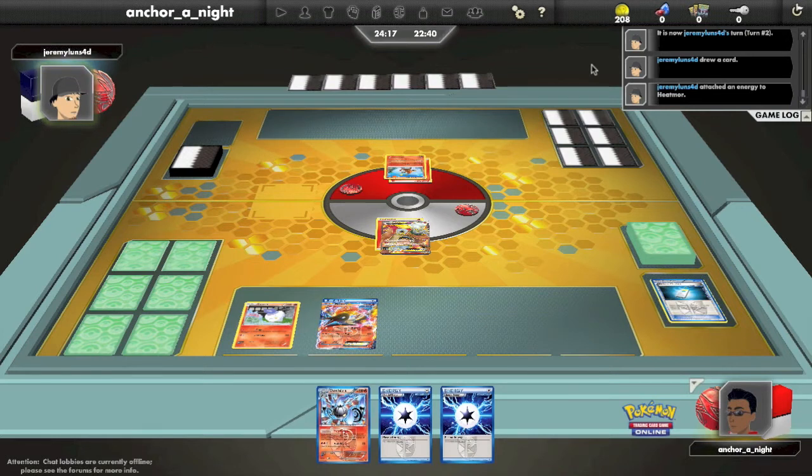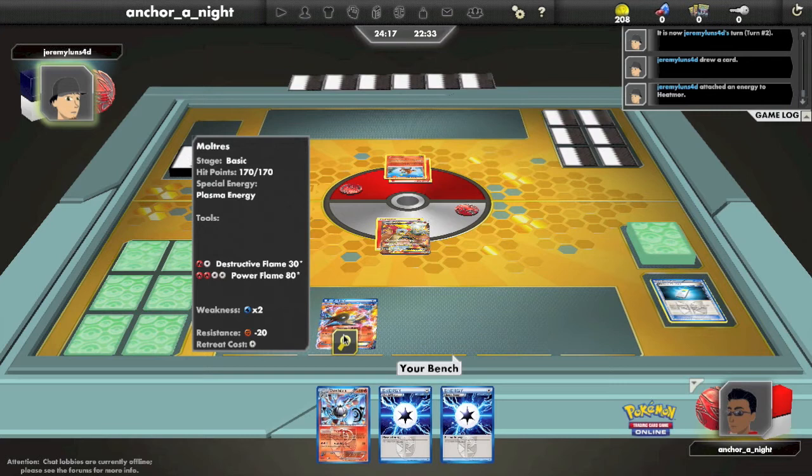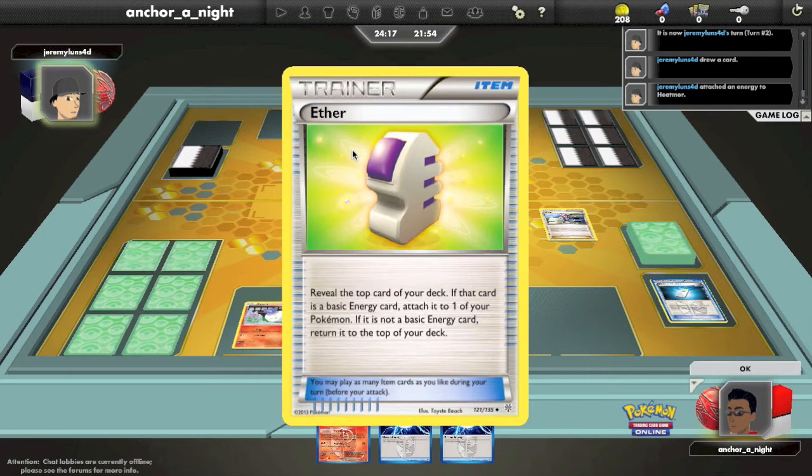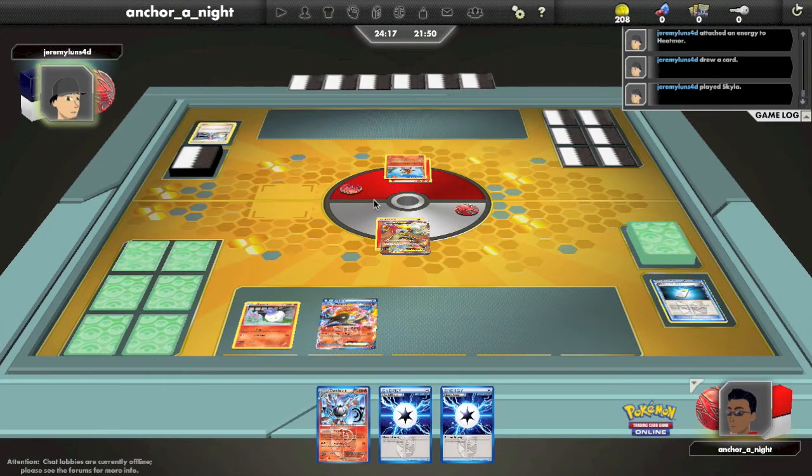He will probably use his first attack, which is essentially a Catcher, and then it burns whatever it brings in. So right now that would probably be Litwick since it has no energy attached. But first he's going to Skyla. If he gets an Aether and hits another fire energy, he can get 2 energy attached in one turn. And if he has another Aether in hand, he can actually attack potentially for the knockout on turn 1, which is pretty amazing. Although Quad Heatmor really suffers if the game goes long, because it's the type of deck that just needs to come out and hit quickly for heavy damage. If you have to rely on getting all 4 Heatmors in play, sometimes it doesn't happen and you end up getting knocked out with no more Pokemon on the field.